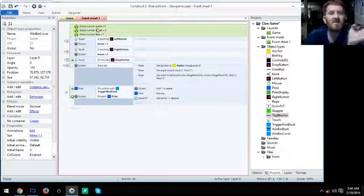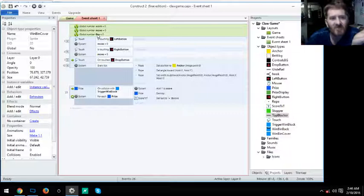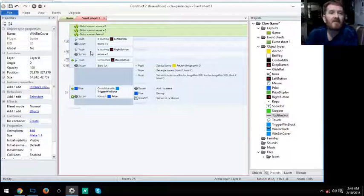You need to set your global variables: score, move, and fire (also called trigger or drop). Starting at the event sheet — at the bottom is 'Prize on collision with trigger wind block.' I had to put a For Each Prize loop in there, because without it when prize destroy fires it would wipe them all out at once.